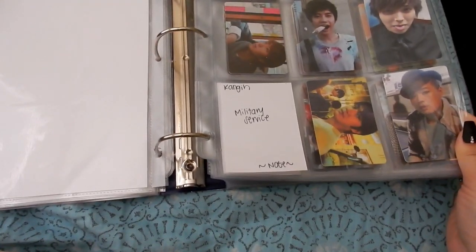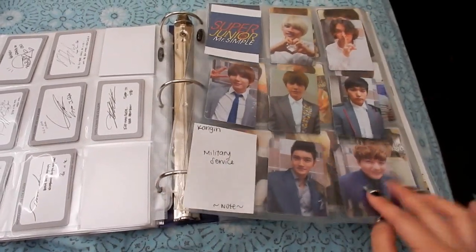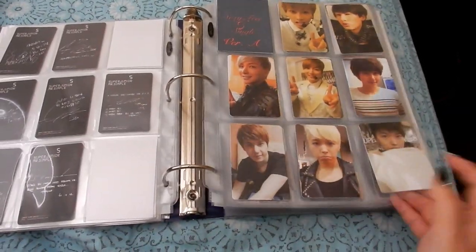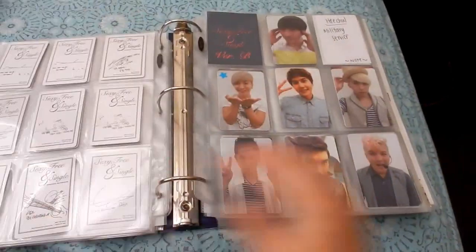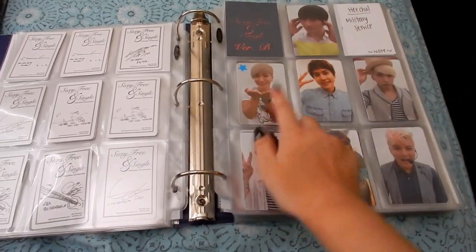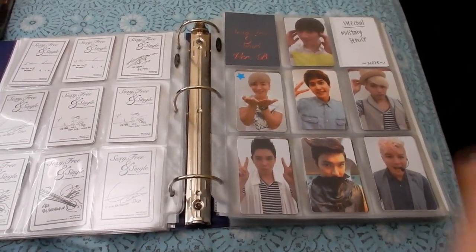Nothing's really changed again. Donghae is back, and Siwon, Sungmin, and Eunhyuk — which I'm so, so happy about. Moving on to the album photocards, starting with Super Junior's Bonamana, then Mr. Simple, and Super Sorry for You single version A and version B. This is official — it's the only official Super Sorry for You single I have.